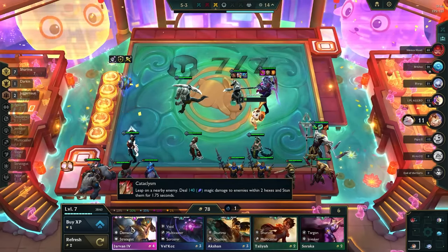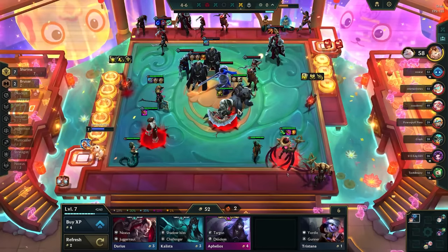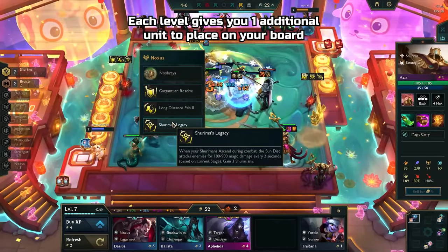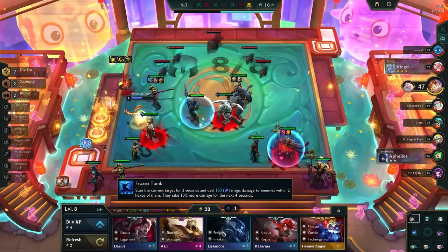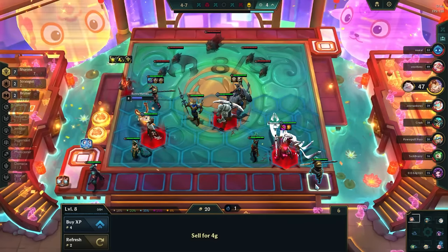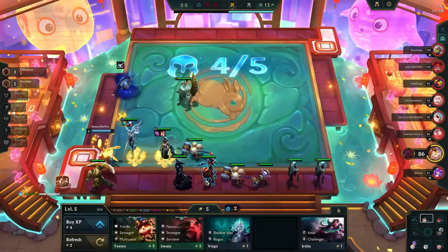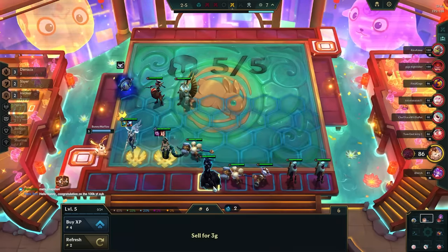Rolling is kind of a high risk, high reward option. Experience, on the other hand, gets you levels. Levels allow you to play more units and give you higher shop odds. The difference is that leveling up gives you guaranteed board strength because you will always be able to field an extra unit. However, this upgrade isn't that big unless you already have a powerful unit to add in. So if you are leveling up to strengthen your team, make sure you actually have someone good to put in — not just because a leveling guide told you to level up.